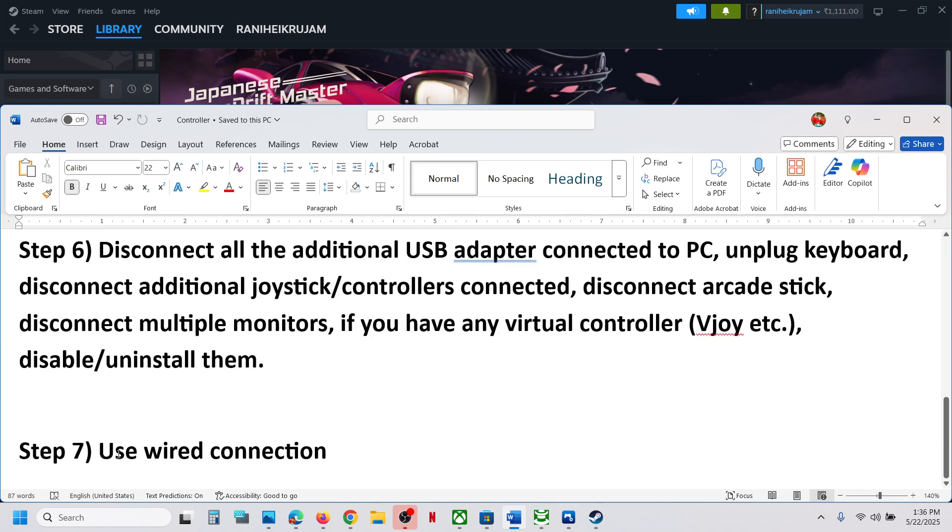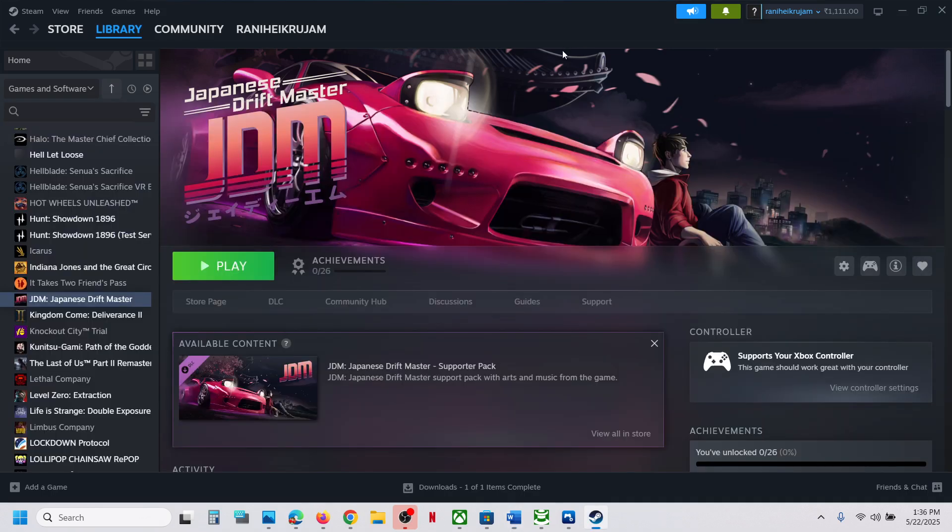The last step is to use a wired connection — connect your controller using a USB cable, then launch the game and check. One of the steps shown in this video should help you get the controller working. Thank you so much for your time, please like this video and subscribe to my channel.